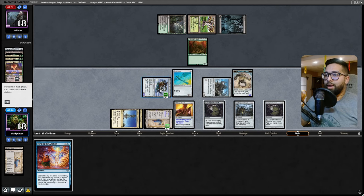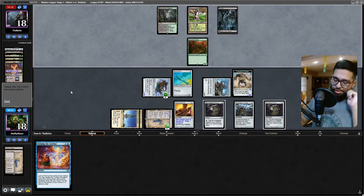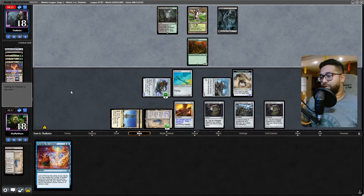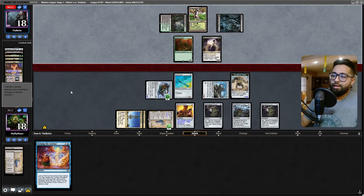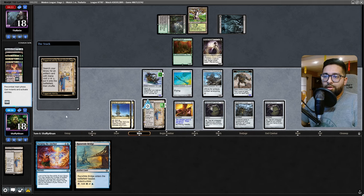I don't have trample on either one of these. Next turn we can do some crazy stuff - we can play Forge Anchor and pretty much that turn we have the potential to draw six cards. Draw one off our draw step and Forge Anchor could literally draw us five cards based on how many artifacts we reveal. They found their land - four mana from opponent, Blood Artist out - not gonna do much, just a blocker. Not looking too good for our opponent right now.